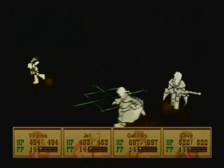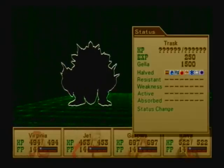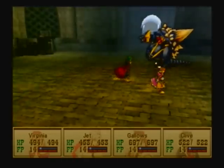Trask — not too difficult, really. You just gotta know how to beat him. He halves every element, by the way. Yeah, a lot of Gela — that's nice.